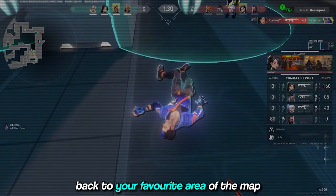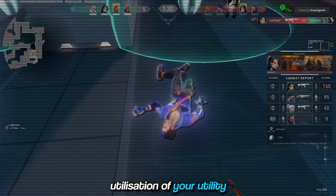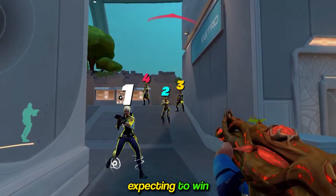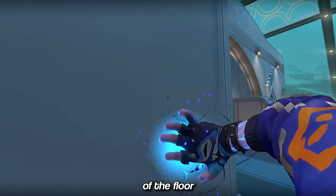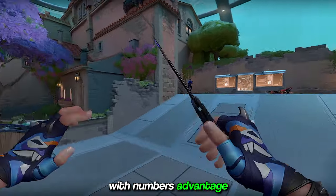Round 12. Back to your favourite area of the map. It's not bad, especially when you have a safety TP, but this is just poor utilisation of your utility. You've got 2 flashes, and in what universe do you just dry swing into multiple enemies expecting to win? The moment they didn't shoot that clone and didn't appear on the other side of the map is when alarm bells should be going off. That's when you pop the flash off the floor, swing, getting at least one, maybe two, and then TP with a numbers advantage.